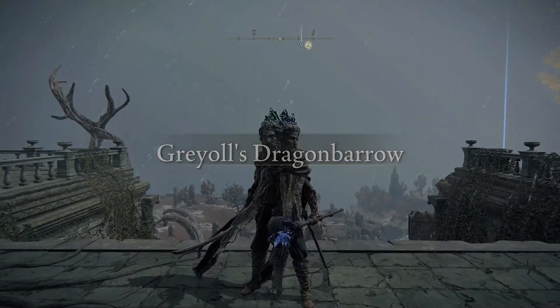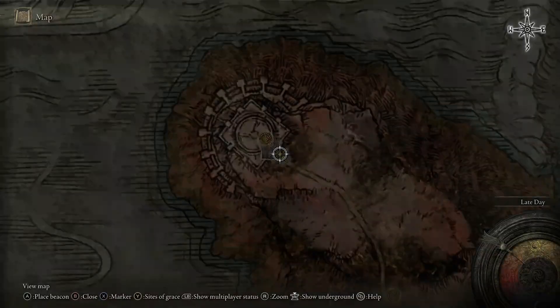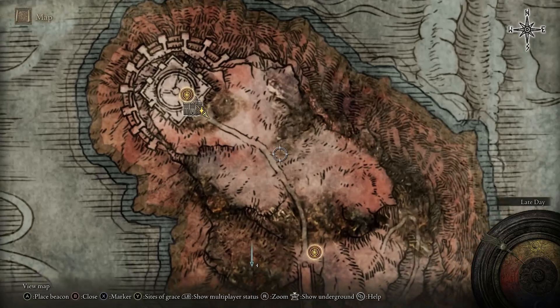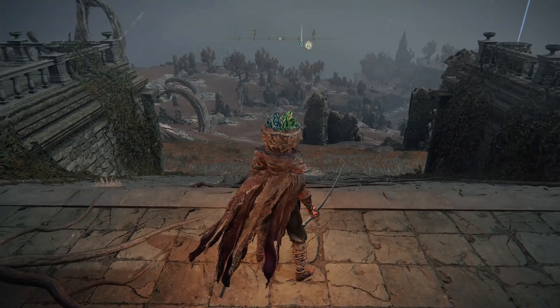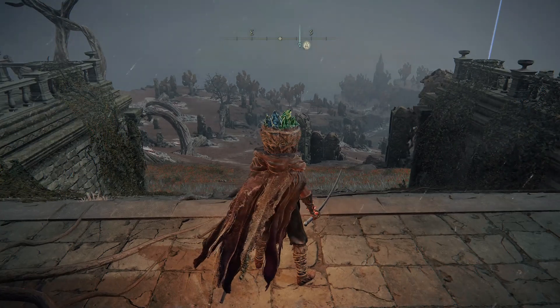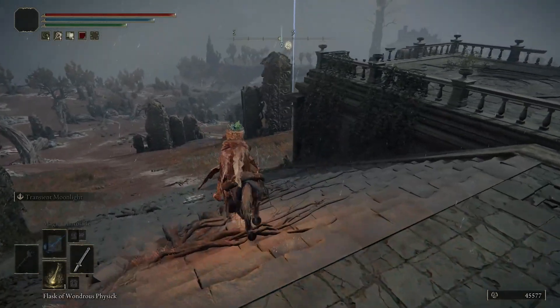From here, if it's the first time you've been here, there will be a huge enemy behind you — do not try to tackle it as it will smash you to pieces. You'll want to make sure you go through the double doors, activate the grace point, and from there you're just going to head in the direction I'll show now. I'd probably say using a location marker works best, and then just follow exactly where I'm going.